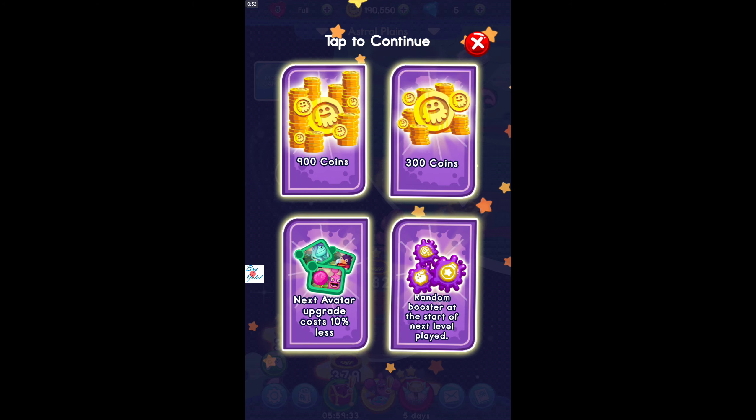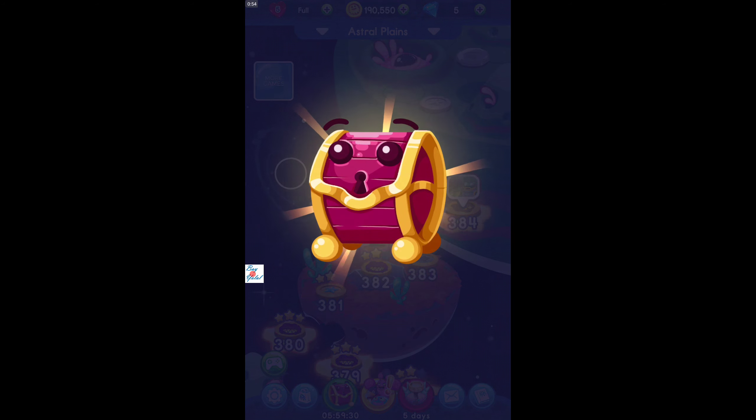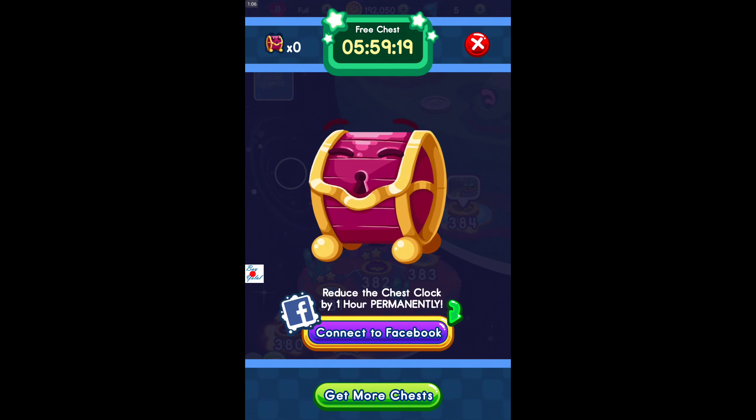The final one is a random booster, which is much better actually. The final chest has 300 coins, increased score of next level played by 10%, and 300 coins again, and 900 coins. So many coins I've got!